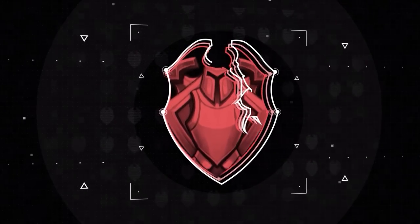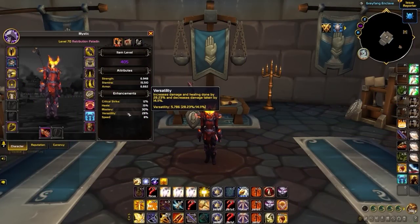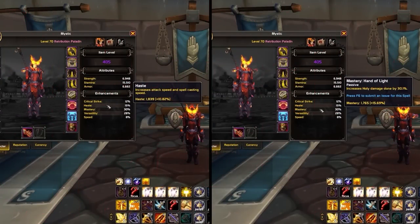Now we'll get into your stat priority and how you should be gearing. Starting with stat priority, you'll want to focus on getting as much Versatility as you can, up to at least 30% — this will happen automatically through PvP gearing as you'll be using items that all have Versatility on them. After that, you have some flexibility, as both Haste and Mastery are favored. Haste provides a more static DPS increase by lowering the cooldown of your Holy Power generators and global cooldown, while Mastery works towards increasing your burst damage through a raw Holy damage increase. We generally recommend prioritizing Mastery over Haste, but avoid playing with too little Haste — as long as you have around 10-15% Haste in Season 1 of Dragonflight, you're free to stack as much Mastery as possible.